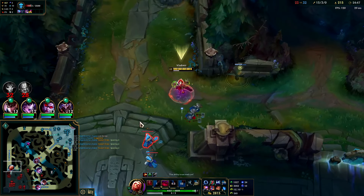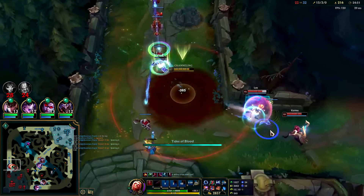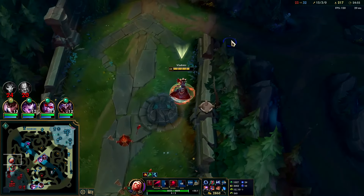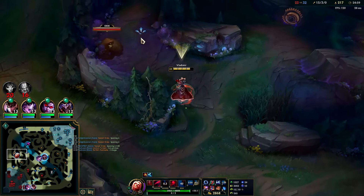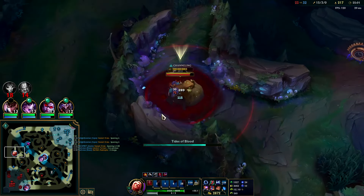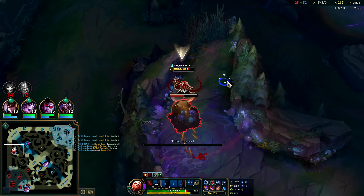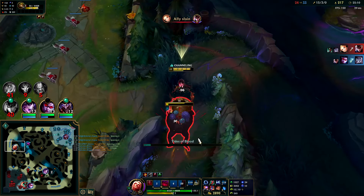No one wants to come fight me now — they're all getting tired of it. Kind of want to walk into him with an R. Empowered Q. What's funny is the Grasp auto actually provides some pressure even on our measly auto attacks. Again with the EW — he's dead. There was no shot there.